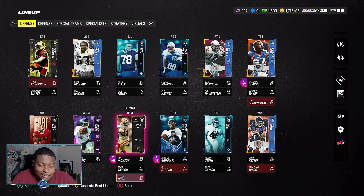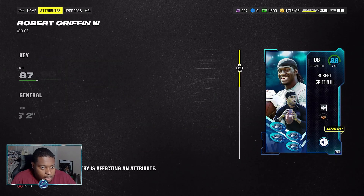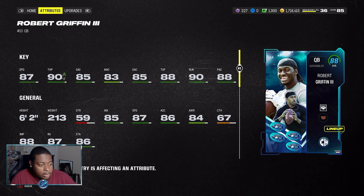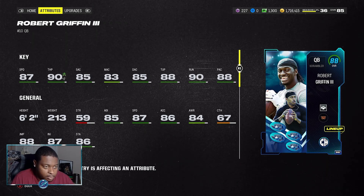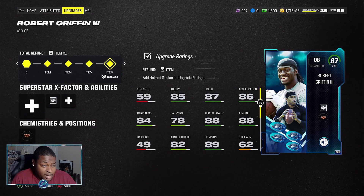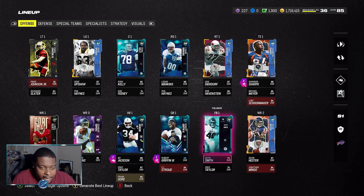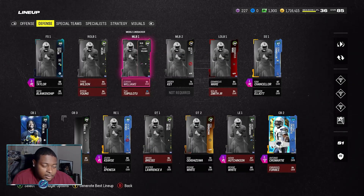Frank Gore is just there for team captain chemistry. RG3 — everyone should be using this card. Great speed, 90 throw power, and the only thing you'd want to see is higher mid accuracy so he could hit 85-85-85 for his throwing thresholds. But with Gift Wrapped on him, you do not notice the 83 mid accuracy. He does get some under-pressure throws, but that's any card until you get Fearless. I have zero issues with him — I sold my Jameis Winston for this card and have no reason to own Warren Moon.